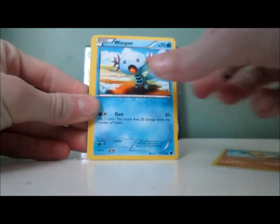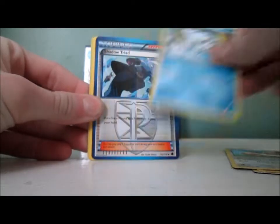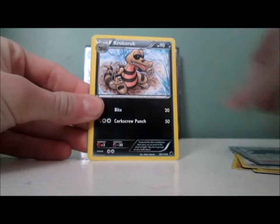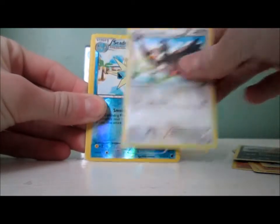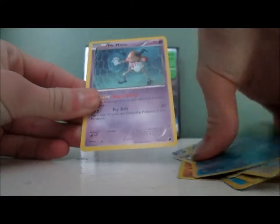So in pack one we have Makuhita, Hoopa, Mankey, Eevee, Lairon, Shadow Triad, Krokorok, Staravia, Seedot Reverse, and a Mr. Mime. Of course, not a holo rare.